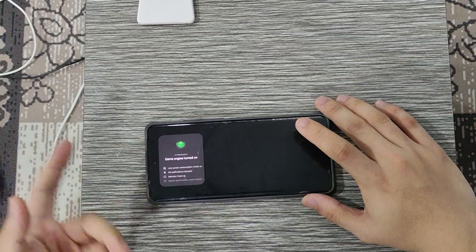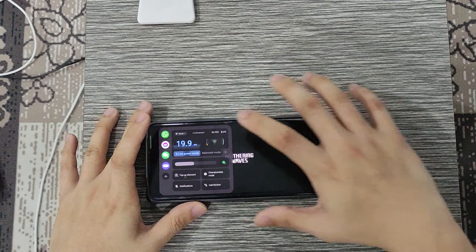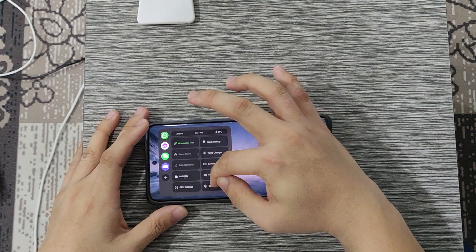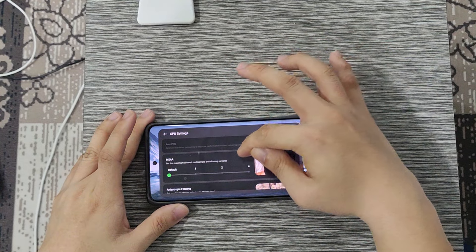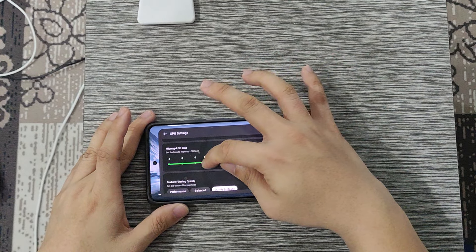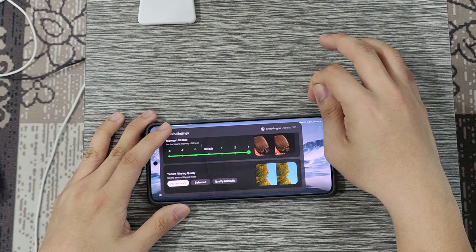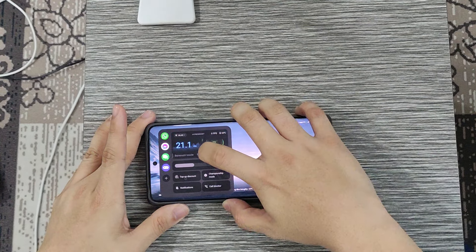They have the game booster right now. Let's check the game booster first. Settings, and we are going to see the GPU settings. Set everything to max. Quality, we select Performance. And we set to Pro Gamer Mode.